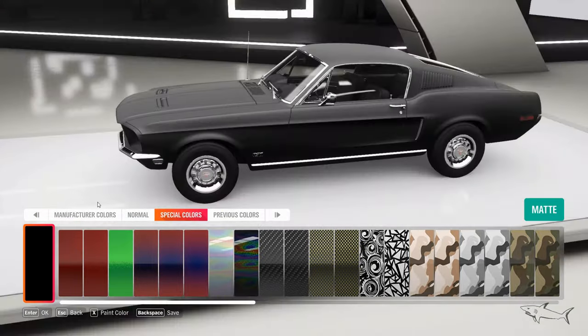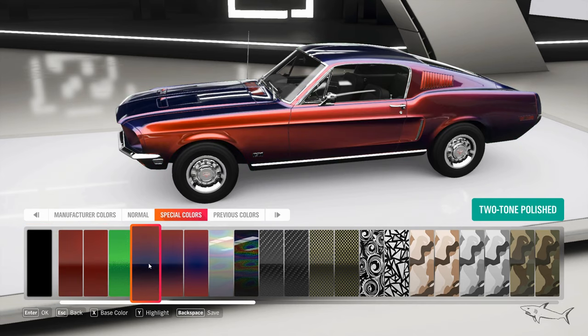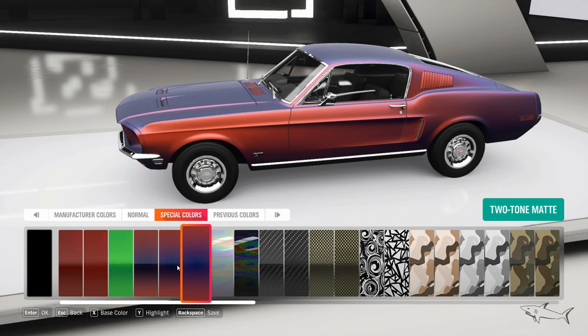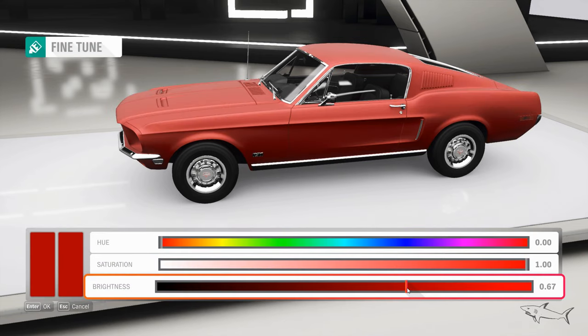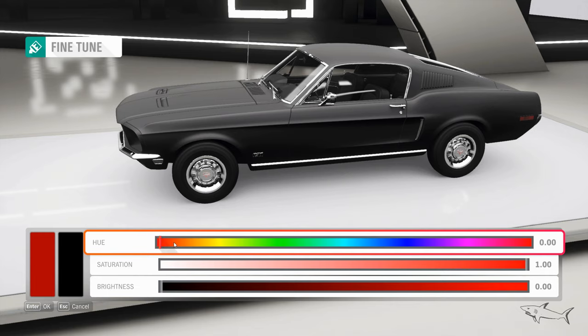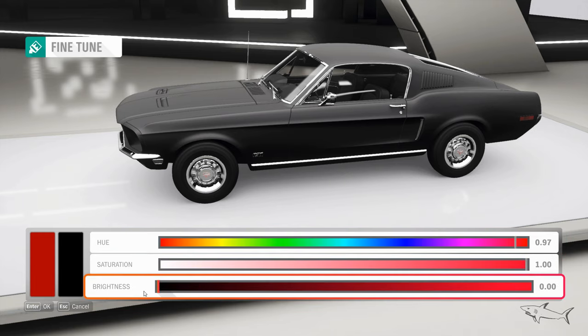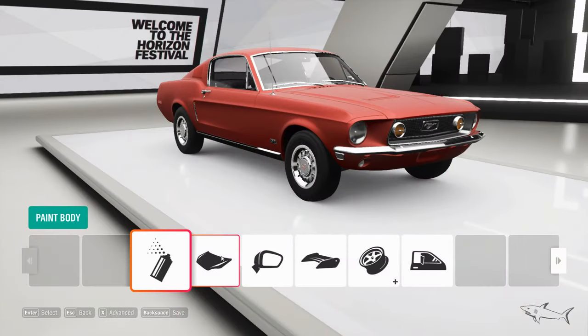Now this is a special color and matte, which I really love. You can press X as you can see here, and we go to the brightness and we hit matte. Okay nice, so I found my color — now let's go!